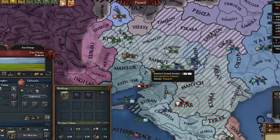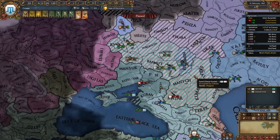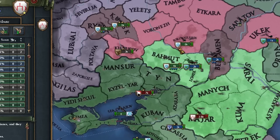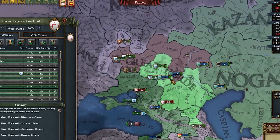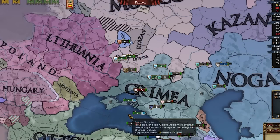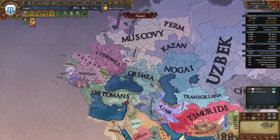That's an easy 100% versus the Great Horde. Let's see what we can take. I'll take stuff mostly in this area. This is pretty much as far as we can go right here. The AE is insane, but no one really cares — we're growing, baby. I'm feeling good. Now, of course, our goal is to make the Ottomans a march. When are we gonna fight the Ottomans? They're growing.